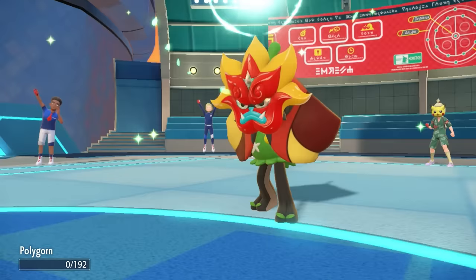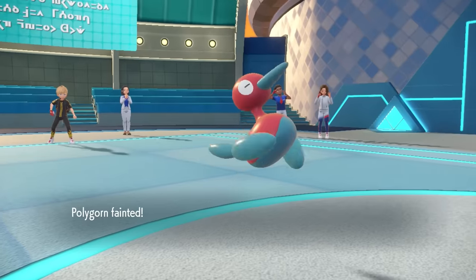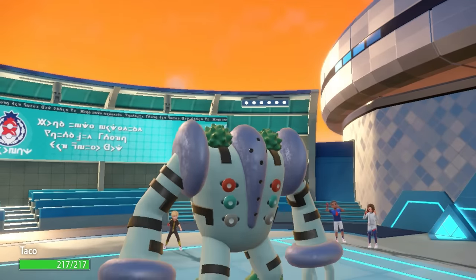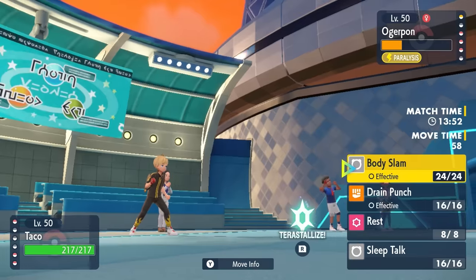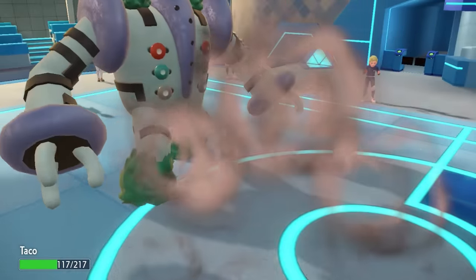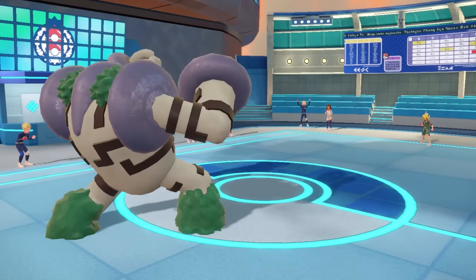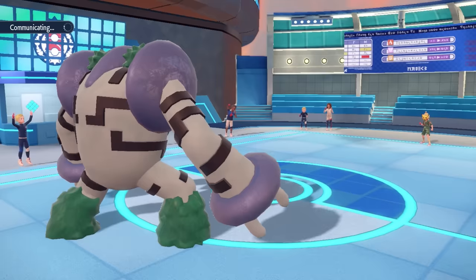I nearly take care of Ogerpon with a second Ice Beam, but they finish me with Horn Leech for a little health back. We crippled the Ogerpon, though. Now I bring in Regigigas — it's Taco Tuesday. Slow Start begins its five turns, but I take an attack and then Body Slam knocks out Ogerpon. It's almost more funny getting a kill with Regigigas before Slow Start wears off — we just built different out here.